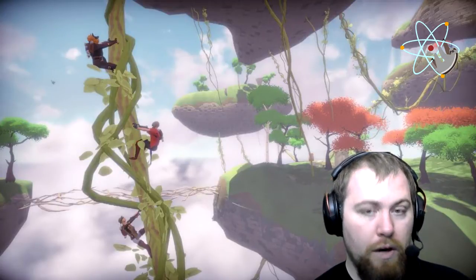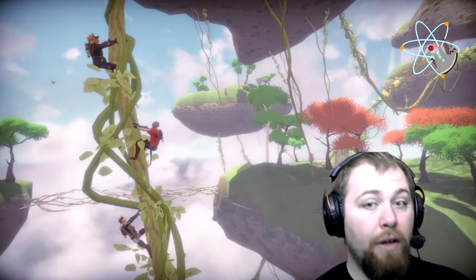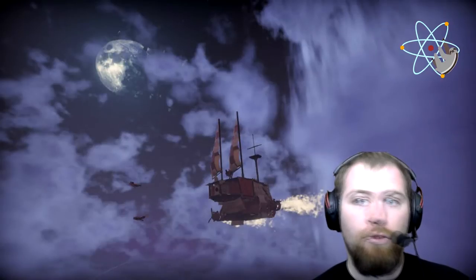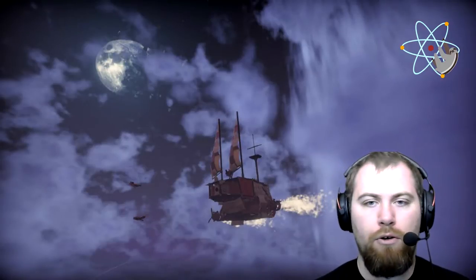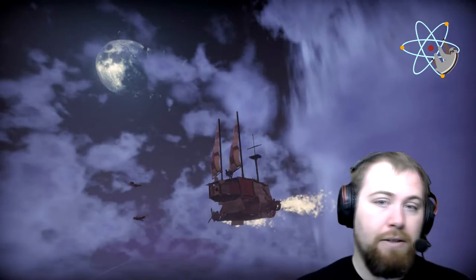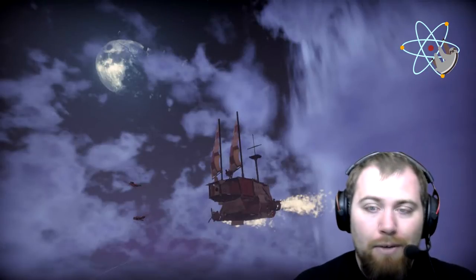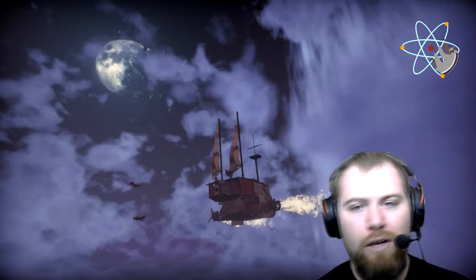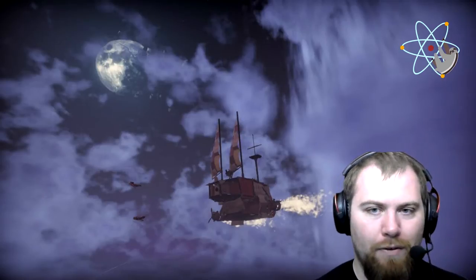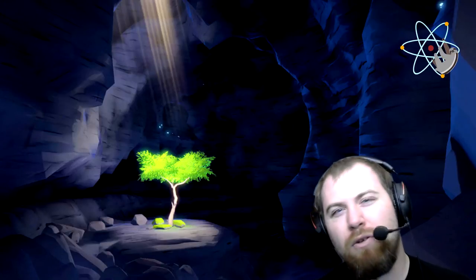Another cool thing: whenever a ship wrecks on an island, that stuff remains persistent on the island for a period of time. So someone passing through a windwall might find basically the site of a huge battle with ship parts lying all over. You can straight up just take those ship parts — you can salvage from other ships and wrecks, or creatively make wrecks to salvage from, if you know what I mean.